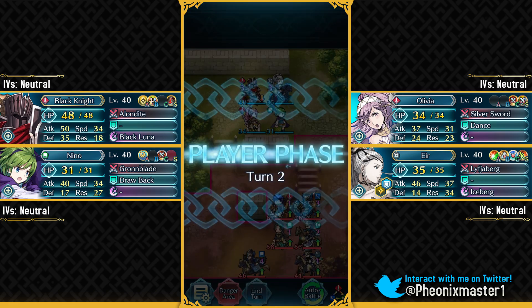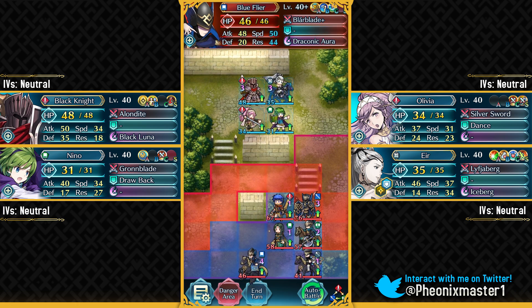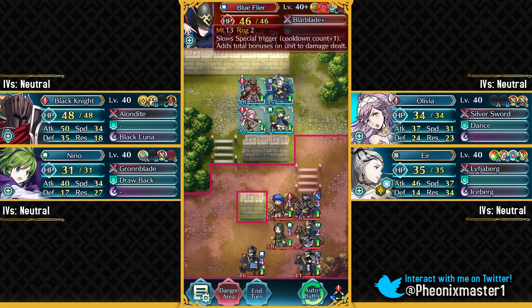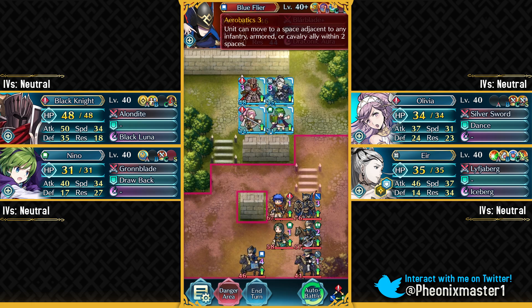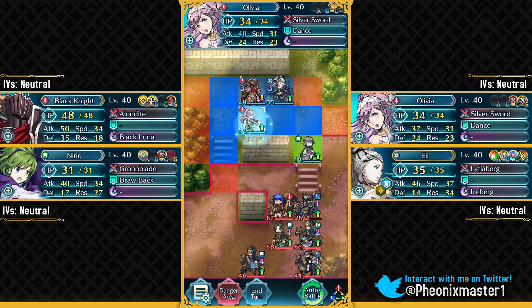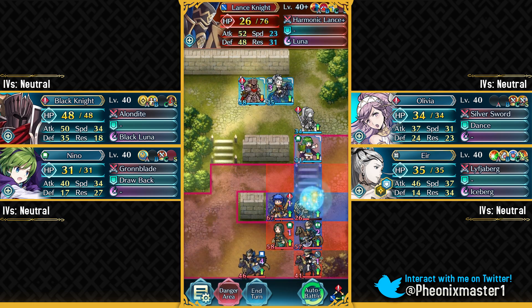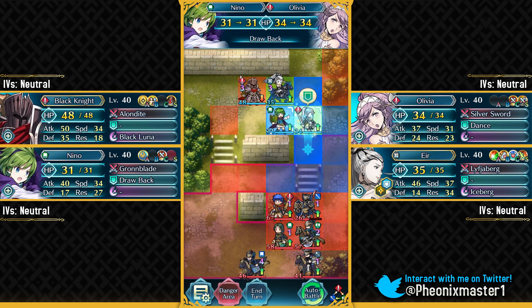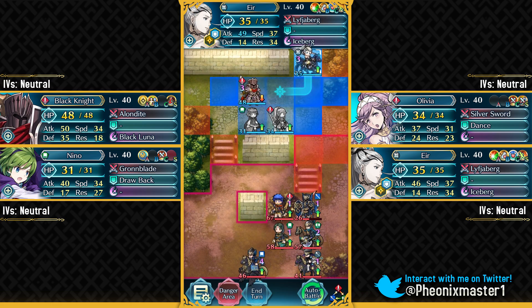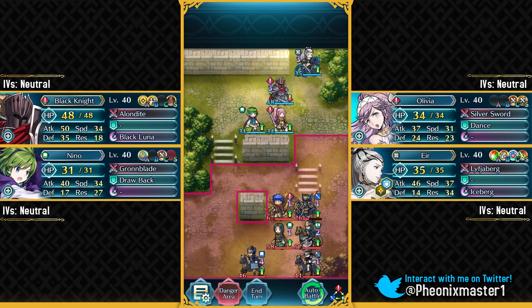Let's have Nino and all of our units over here. Now this map is relatively easy, but the only problem is this blue flyer who has got a blade tome and Aerobatics, so he can definitely spook you. Let's attack this Lance Knight — this is gonna force the AI to approach us and also have the Troubadour heal up this guy. Then use Drawback and have Eir over here so Black Knight can get the Hone Attack buff.